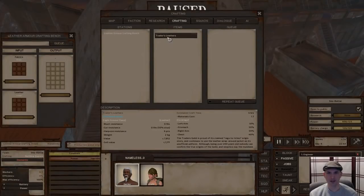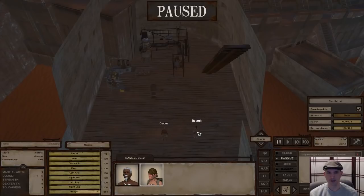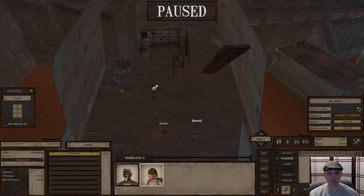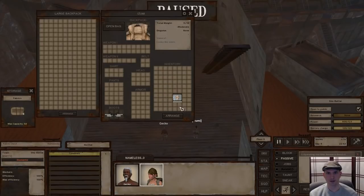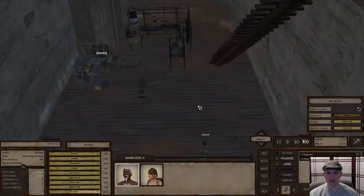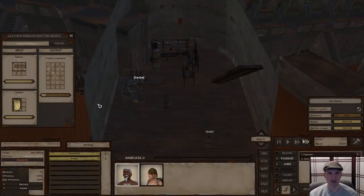Now all we know how to make is Trader's Leather, and that is perfectly fine. We're going to give Gecko the job of making leather armor. Izumi's job is going to be researching, even though I don't know that we have anything for her to research right now. There's some leather, there's some fabric, and Gecko should get to work. If you watch, we're at full speed — the amount that this leather armor is being completed is much more quickly than the materials are decreasing, which means it's going to take less than one of each of these to make one of these.